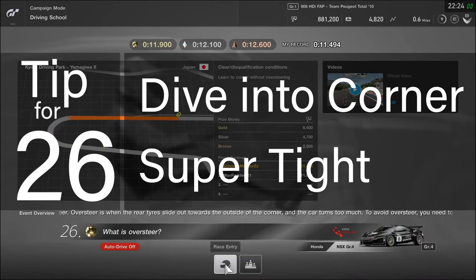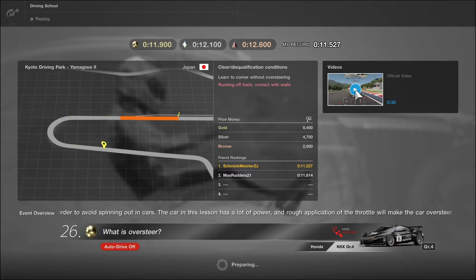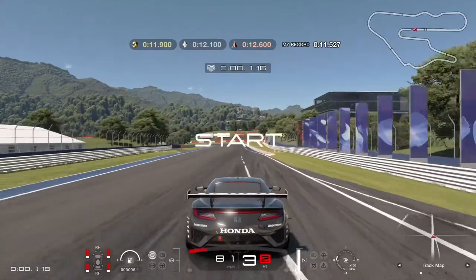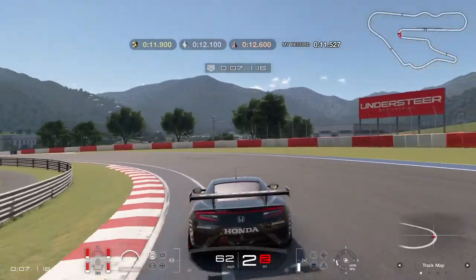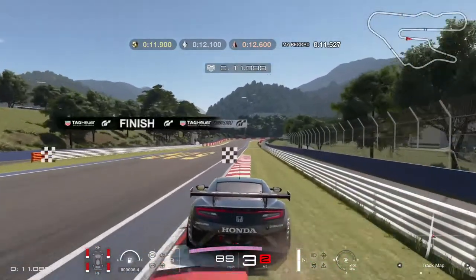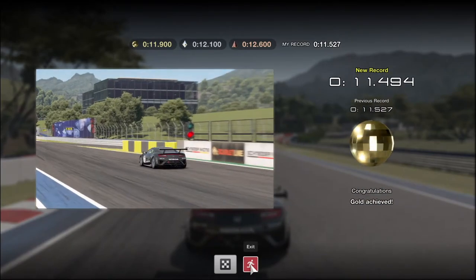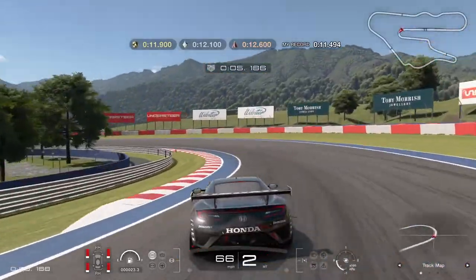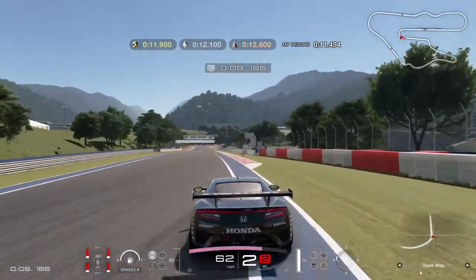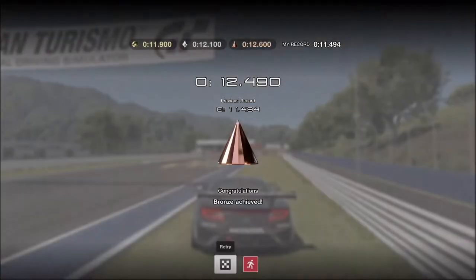Tip for lesson 26: dive into the corner and do a smooth super tight turn with half accelerator. The traction control has been turned off on this lesson and you can't change it, so obviously the tires are going to want to spin and the car will oversteer if you give it too much gas when you're cornering. The more stylish way of taking the corner is to completely disregard the lesson objective and give it as much oversteer as you can manage, but it's pretty difficult controlling the NSX with a DualShock controller — good luck getting gold when you're going sideways.